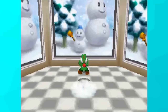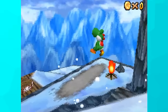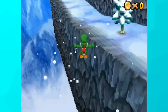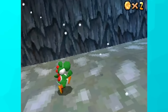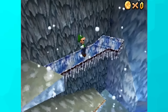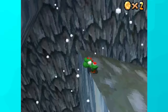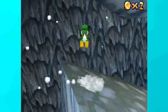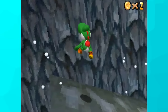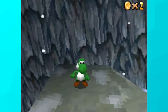Moving on to Cool Cool Mountain. Star 2 wasn't doable since baby penguins don't like getting eaten by green dinosaurs, and I couldn't access stars 5 or 7 as a result. Star 6 is the wall-kicking one where you're supposed to use Mario to wall-kick to the top. You can easily do it with Luigi's backflip, but I wanted to challenge myself with Yoshi. A backflip wasn't getting enough height, so I tried a triple jump. After dozens of attempts, I perfectly angled Yoshi's triple jump to land right on top — without a single wall-jump or backflip.